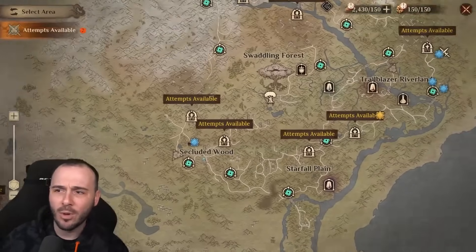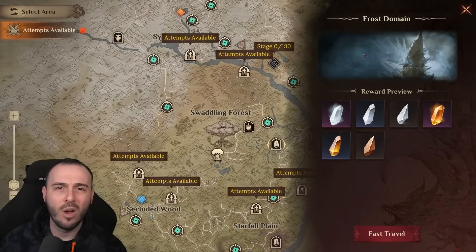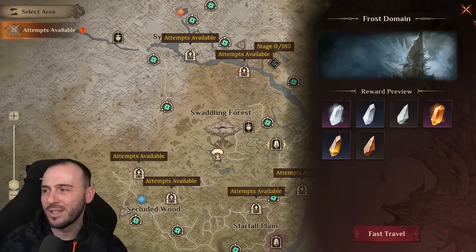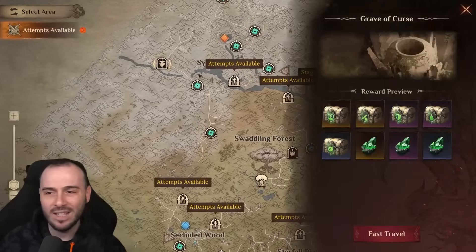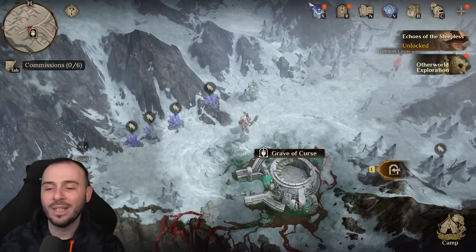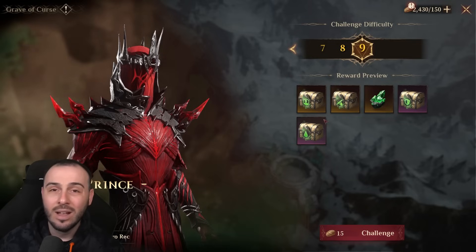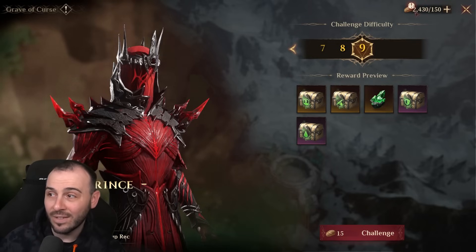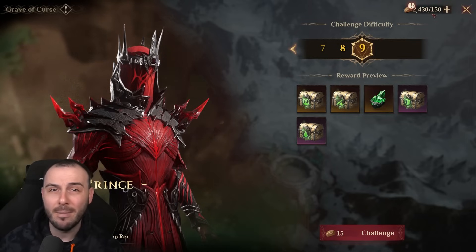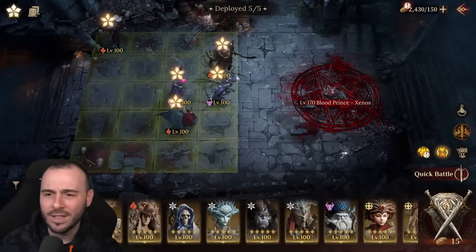Let me show you a run in the Grave of Curse, then we'll do a world boss. When I go to the frost domain I'm just destroying the bosses — they're not even getting a chance to put a shield up. Note that the shield prohibition is on the battle skill, not the ultimate, which makes quite a difference. I'm currently on the test server, so you'll see a lot of stamina and my elemental affinity isn't maxed.